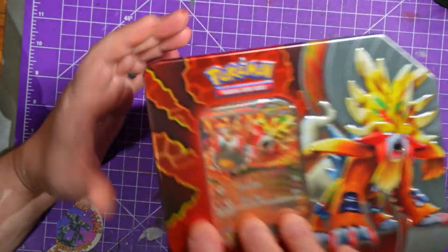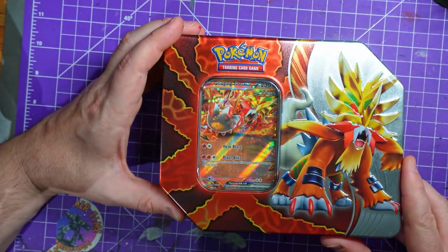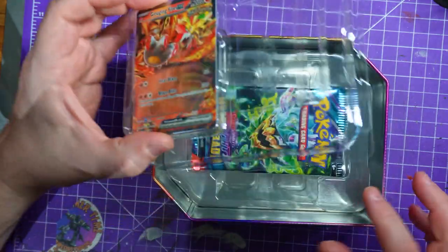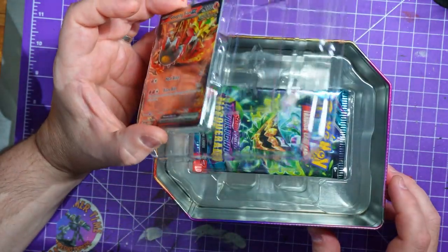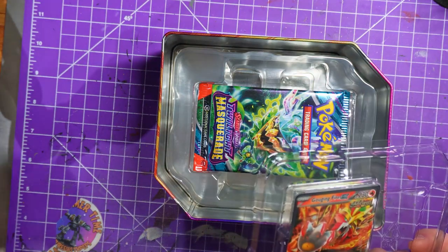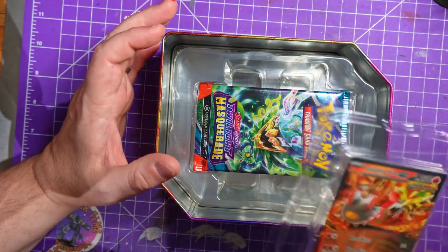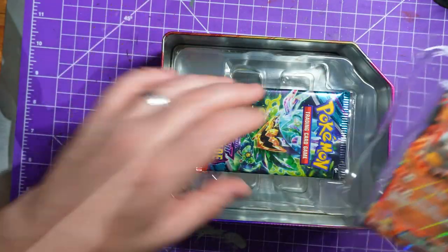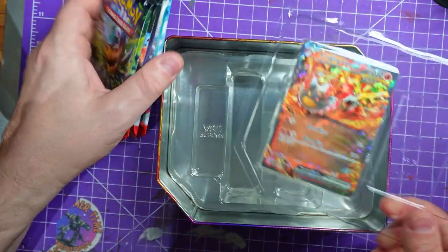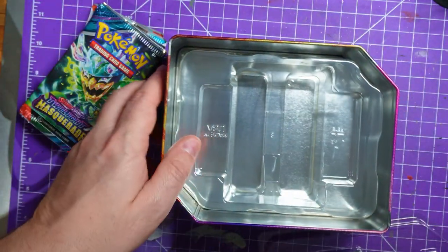You get five Pokemon booster packs and a code card, so let's get in. I love these tins - they're good for storing stuff but they feel like such overkill. It just seems like absolute overkill, so much packaging and not a lot inside. But it's just five packs and the promo card, so let's get rid of the packaging.